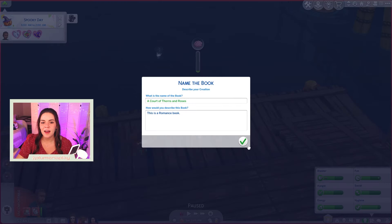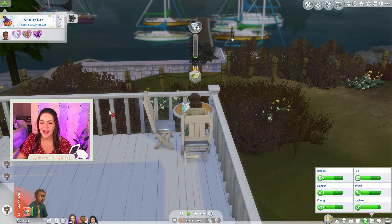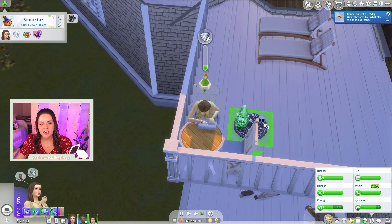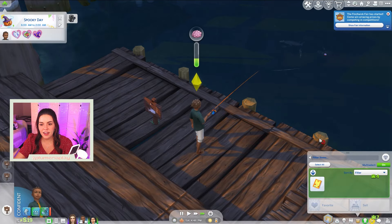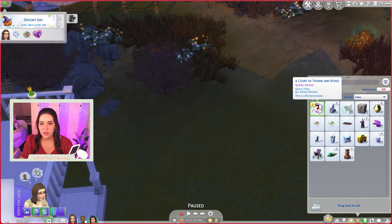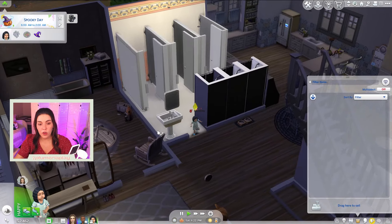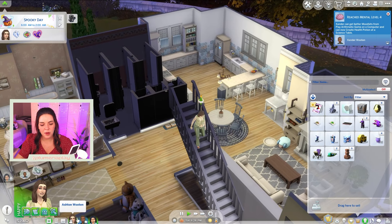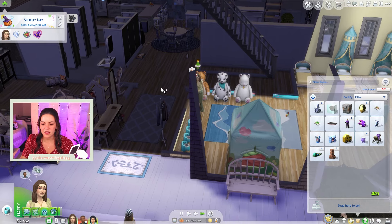Just for fun I'm naming Ashton's books after my favorite romance books — the first one is A Court of Thorns and Roses by Sarah J. Maas, not by Ashton, but whatever works. It's sunny now. We finished another book — A Court of Thorns and Roses, normal quality, we'll take it and sell to a publisher. Oh we have a toddler! I forgot about her. I also notice the kid gets mental skill from fishing — maybe we skip logic and just have them build fishing skill instead.